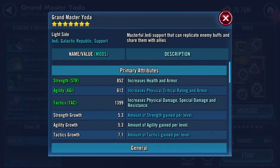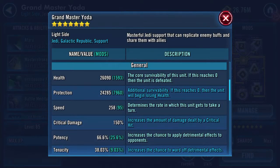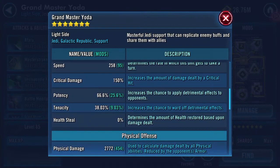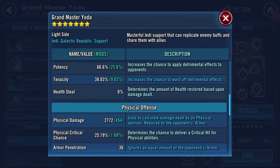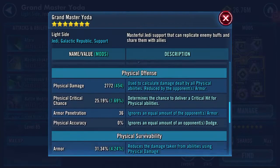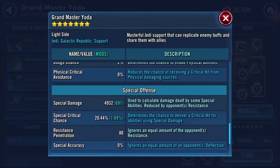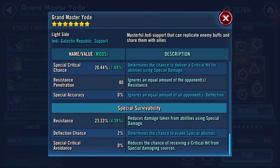Before I deploy it, here's my Yoda at the moment: 852 strength, 612 agility, 1399 tactics. What's that combined? 52k. I can get him faster. 666 is his potency, 38% tenacity, 36 armor pen. You'll notice that there is 0% on the health steal at the moment. 4932 on the special damage.